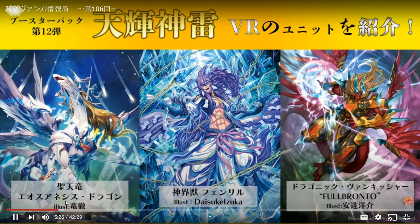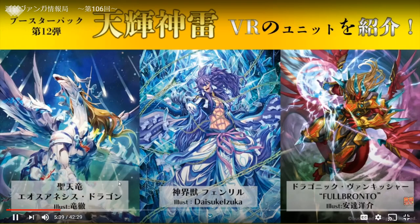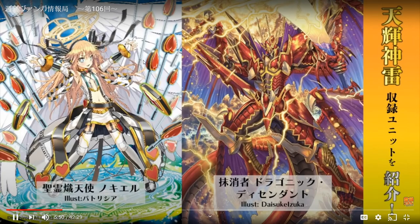I mentioned that in the live stream update video. This is the basic update — this is Battle Cupid No-Cl and Draconic Descendant — these cards are going to get retrained, which is really good because both are fan favorites. Daisuke Izuka — I think his name was mentioned before — he designed Fenrir. The artist is amazing.